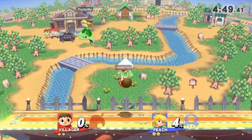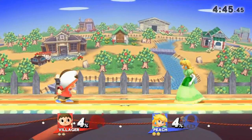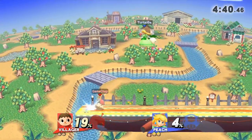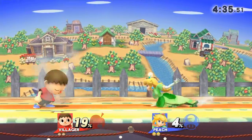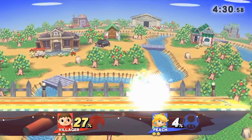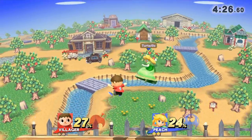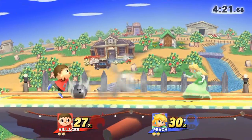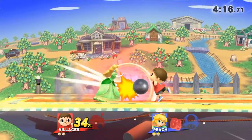Our next opponent is a Peach. We'll start trying some different tactics — throws, projectile attacks, et cetera. Stop just punching and kicking, and try those special moves instead. Peach benefits from a decent projectile and can also float in the air. Let's use our aerials, projectiles, and other attacks. This cannonball thing is rather slow in its delivery, but it can land a glancing blow.